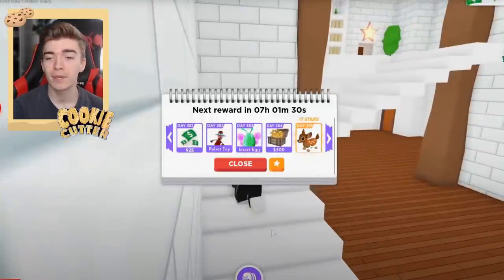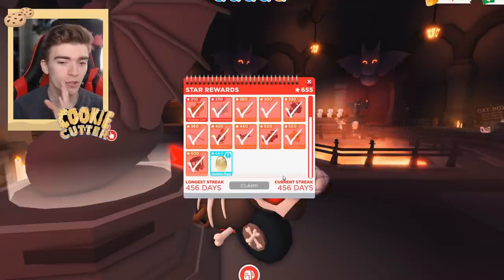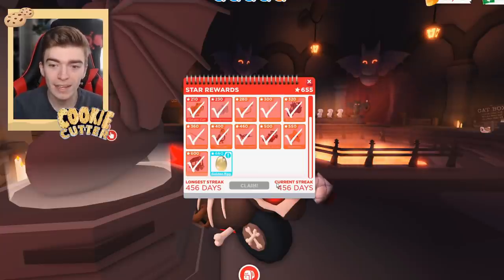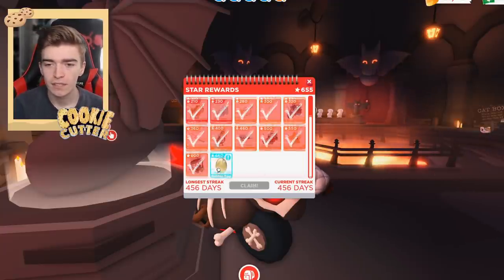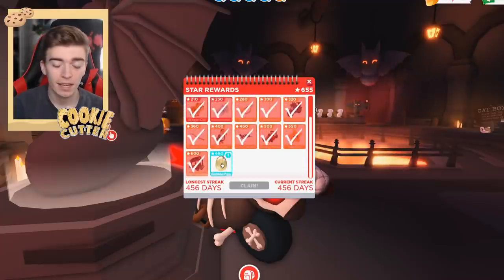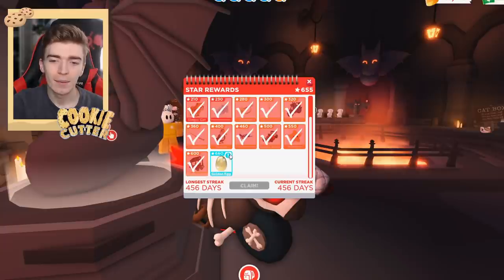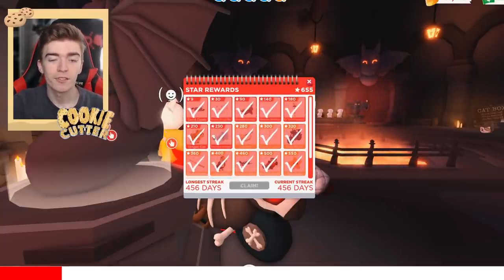Give us this cute little Bambi as well. For logging in 385 days in a row, I think we all deserve a little Bambi. I'm also saying that because my login streak is 456 days. I have spent so many days logging in to Adopt Me. I do kind of wish they would update the star reward system because now I'm getting a golden egg for the second or third time, which is not really too fun. I basically have hundreds.